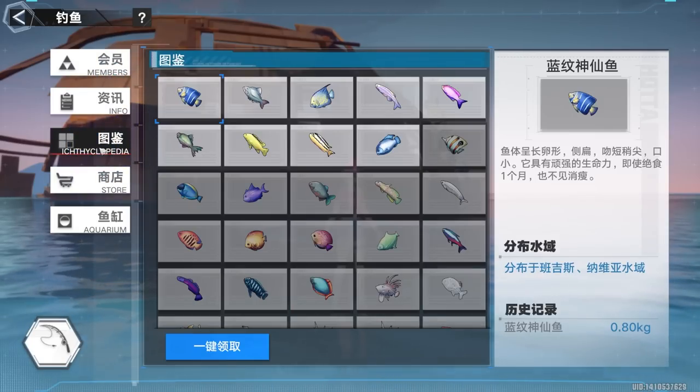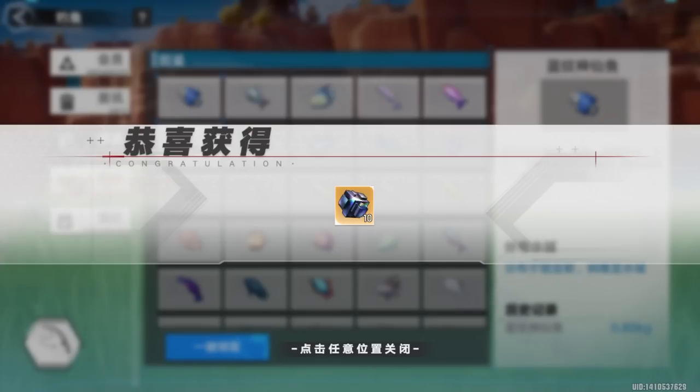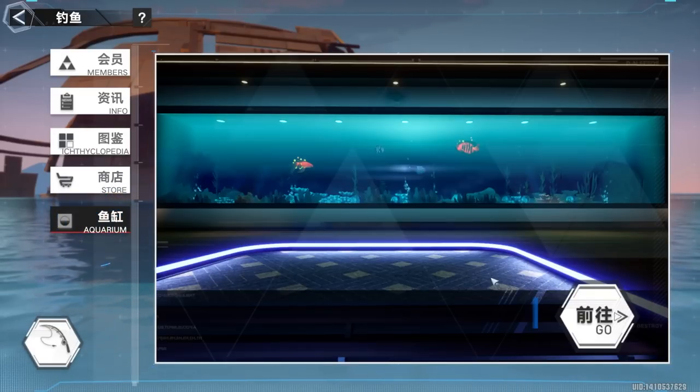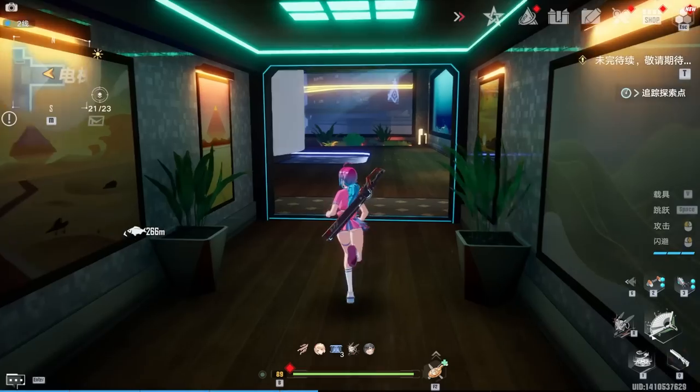The exciting part about fishing is that you get black crystals whenever you catch new fish. It ranges anywhere between 5 to 20 depending on the rarity of the fish — maybe super rare fish are actually 50, though I've never caught one.